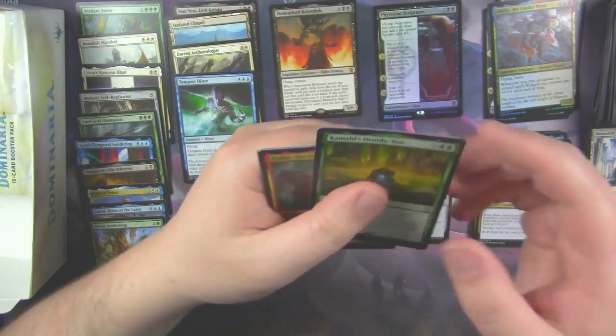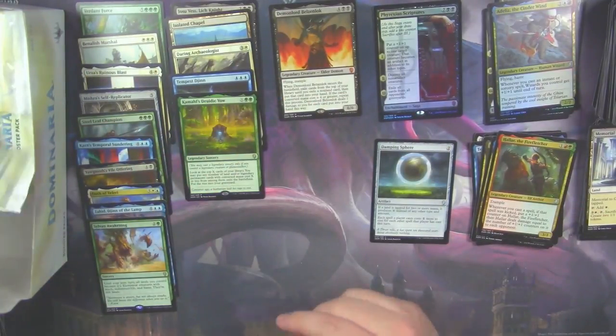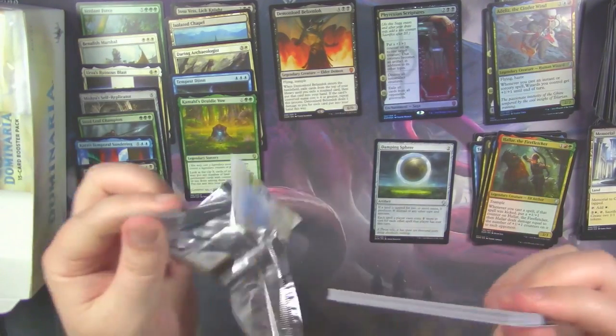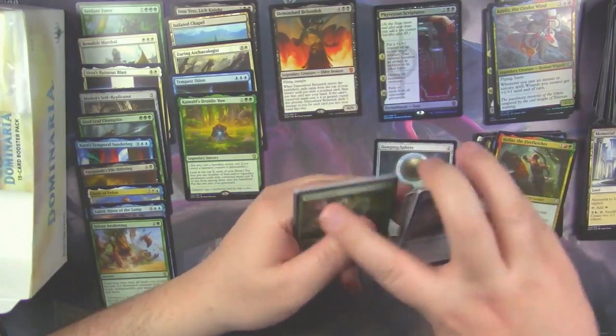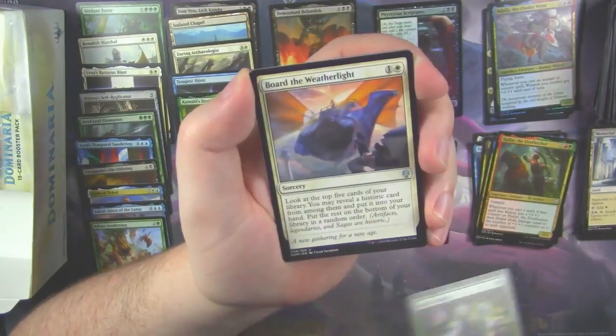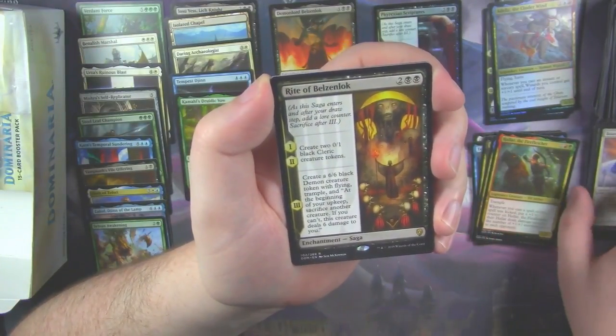Again, Legendary Sorcery — if you do not control a Legendary card, you cannot play it. So be very careful in your limited pools to make sure that you do not play Legendary Sorceries unless you have a decent amount of Legendary Creatures in your deck already. Spore Swarm. Board the Weatherlight. And Rite of Belzenlok.